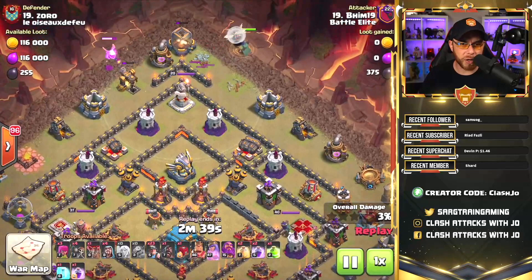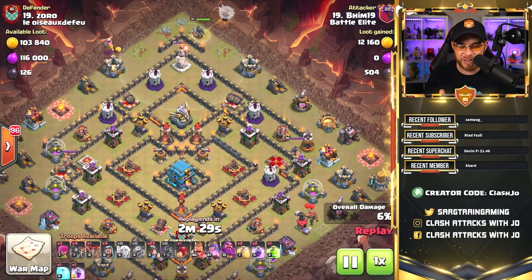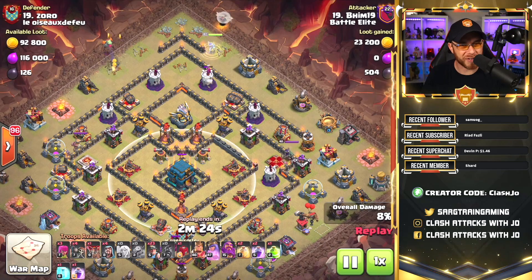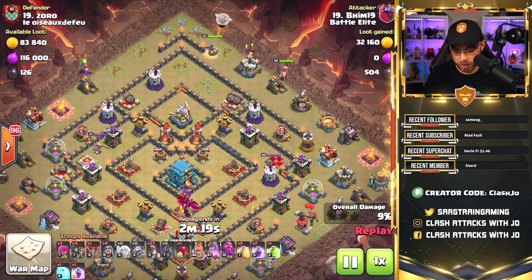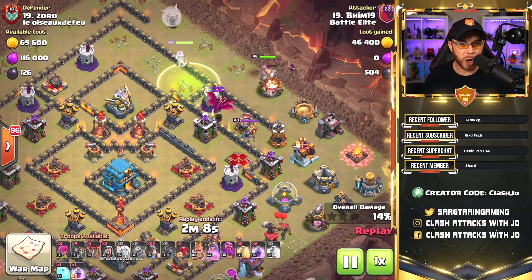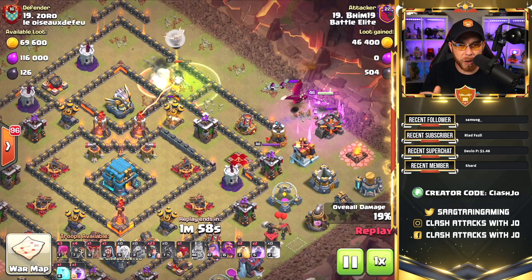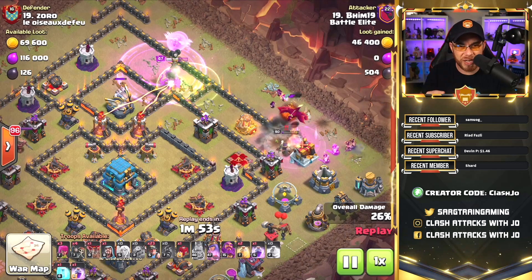The queen is going to work up here on the top side of the base with the healers. We had a scout balloon looking for seeking air mines, and the target with this queen charge is to get into the center of the base to eliminate the Eagle Artillery, get rid of the inferno towers, as well as the town hall. Very patient, phenomenal work by our attacker today. We also had a few hog riders come up from the bottom side of the base to pull the clan castle troops — which happen to be double dragons — and they get focused on the barbarian king instead of the archer queen. We're going to drop a few wizards with that king to help eliminate those dragons while he works his way down through the buildings.